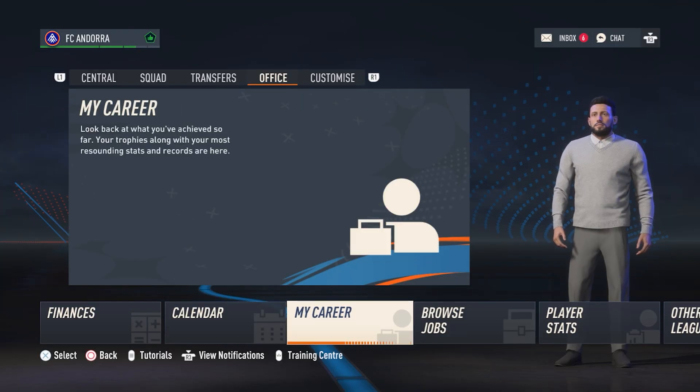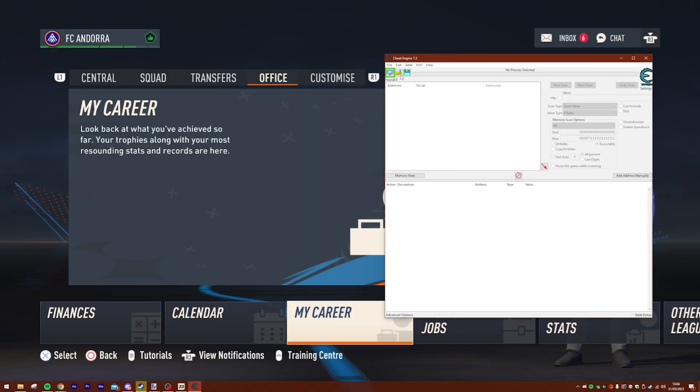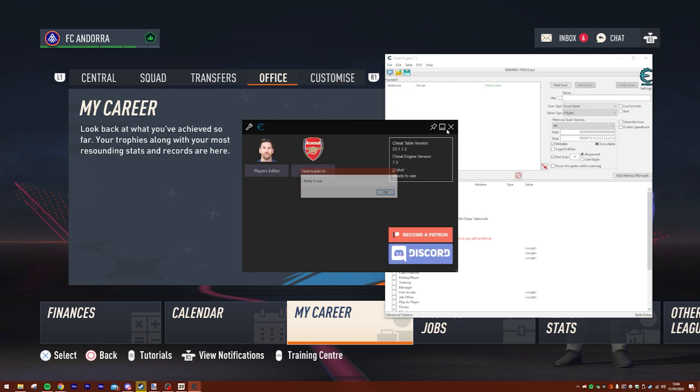We need to open Cheat Engine, which is super easy. Once you've opened Cheat Engine, you'll have this screen appear. Press open and then select the cheat table we're going to use — in this case the FIFA 23 one. Close the GUI that pops up here; we're not going to be using that today.